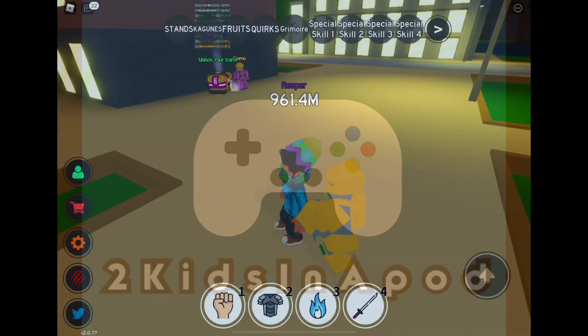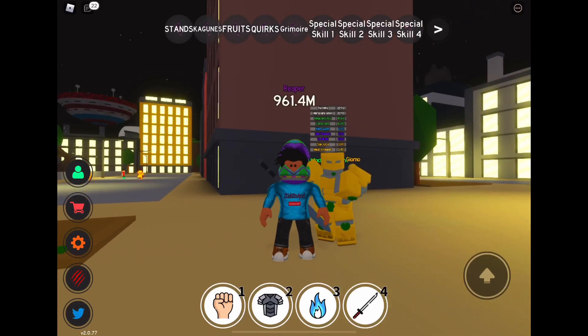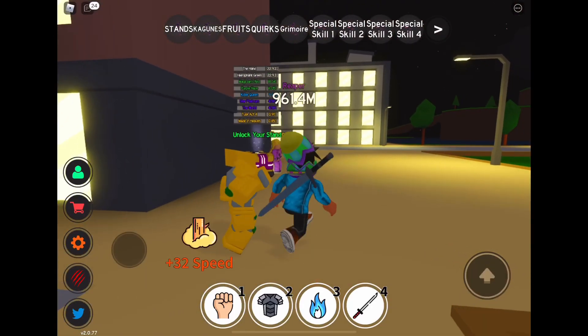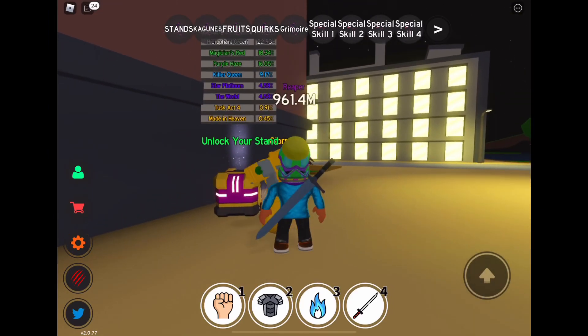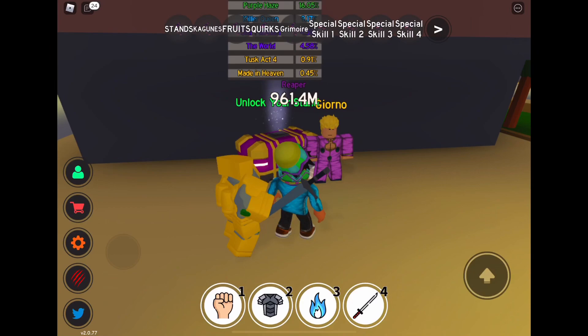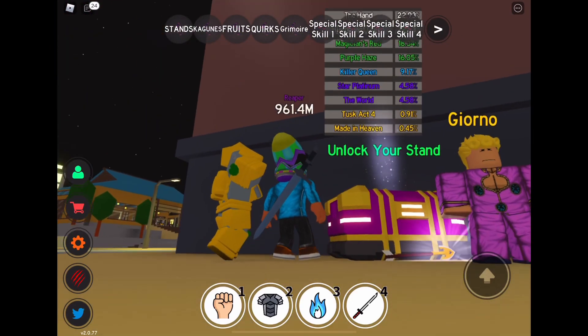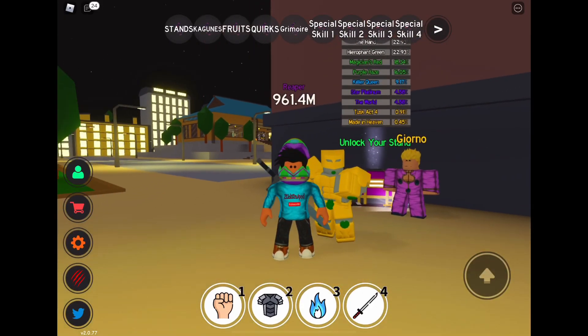Hey guys, today in this video I'll be showcasing the stand known as The World. This is an epic rarity stand with a 4.58% chance of dropping in the unlock your stand crate from Giorno. It's the same rarity as Star Platinum, but it is overall a better stand than Star Platinum.